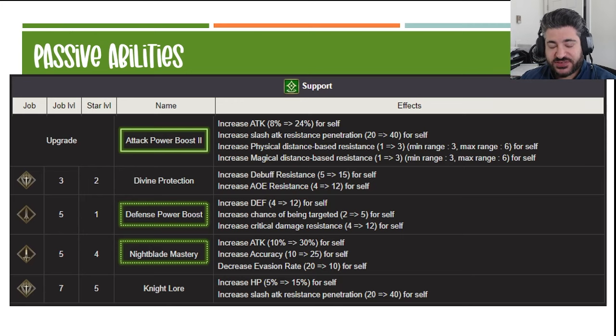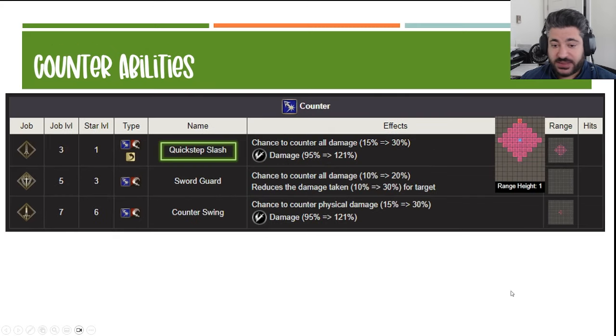For the passive abilities, the top one is an absolute must — I love it. The others give you some options. The third one is the tank option of 5 hate — you don't need it, to be honest. You can go with something like Nightblade Mastery if you're going for a more typical DPS role. I love the 25 accuracy passive — you need that right now given how much luck percentage is going around. The attack buff is certainly nice too. You could entertain the Knight's Lore for 40 slash res pen, but I think there are alternative ways to get it and I don't prefer it over the other two highlighted options.